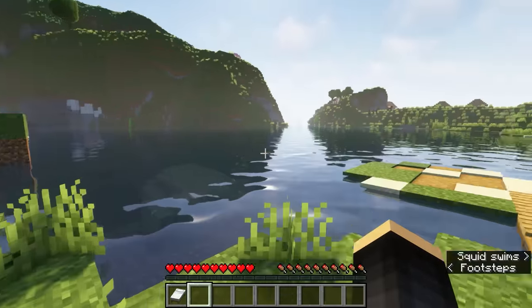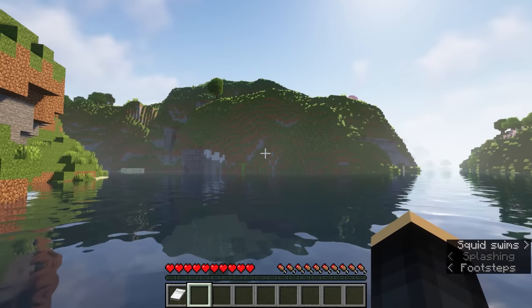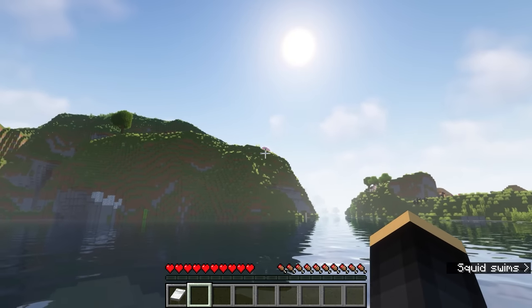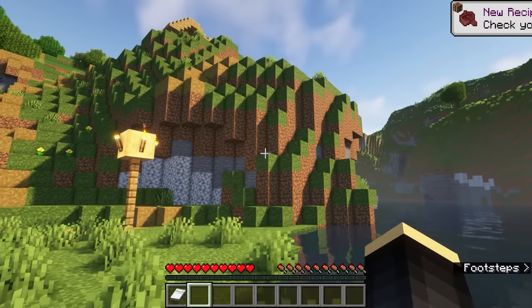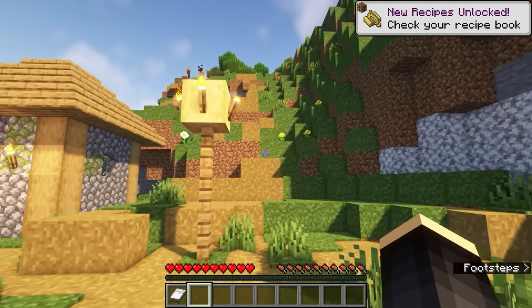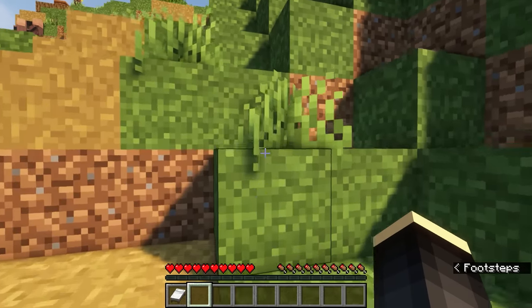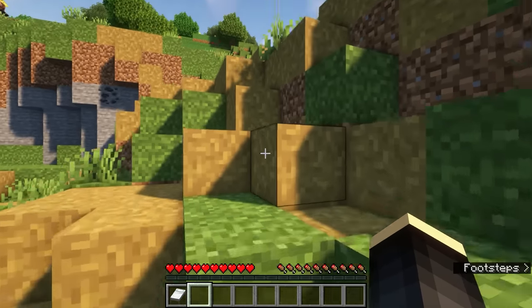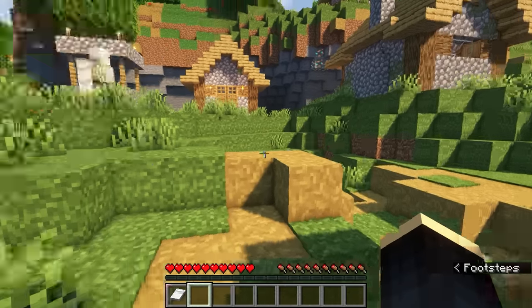Let's make our way up this hill as well. You can see we have the cherry blossoms right up there — that was something I was looking for when picking a seed, because I want to use all of that new stuff, all the new wood and whatnot. We might build a pretty pink starter cottage for our base, although I don't know if we'll quite get to that in this episode specifically.